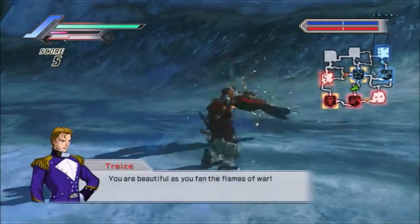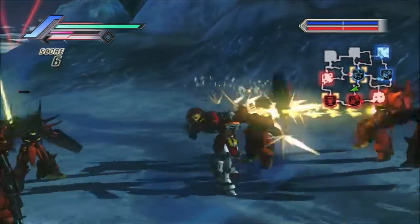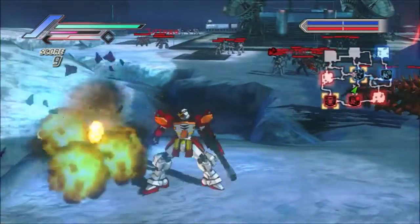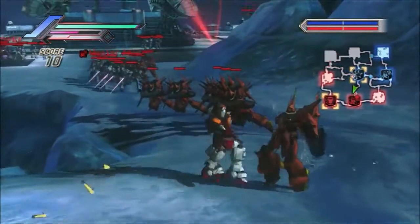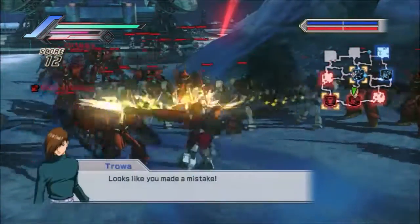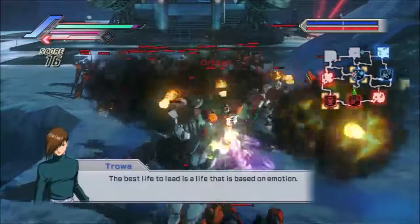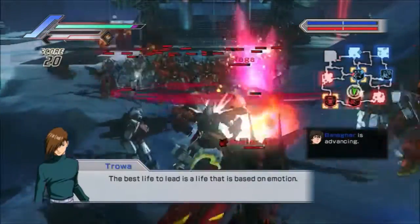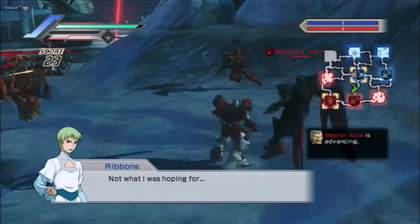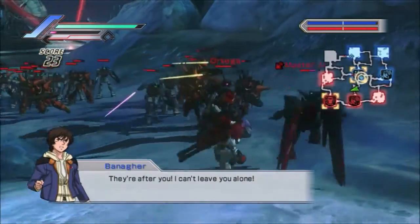You can tell the difference mainly by the number of Gatling barrels that we have. I'm basically going to attrit my way down to the enemy communication tower here. I've run into Master Asia and Ortega. Master Asia is an enemy character from the G Gundam series — you can see he's in the Master Gundam here.